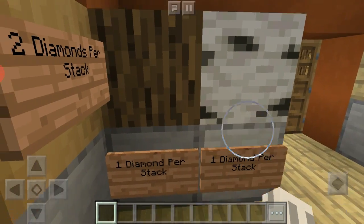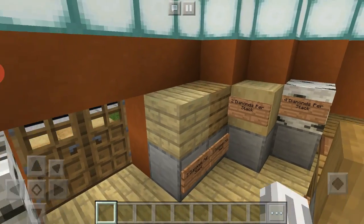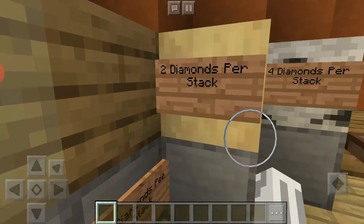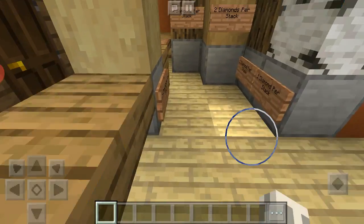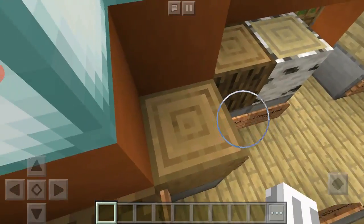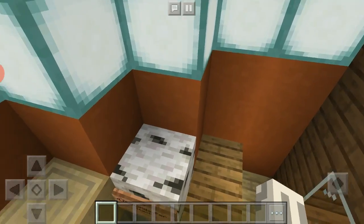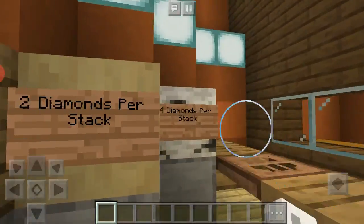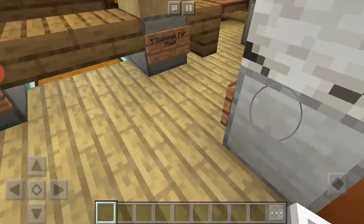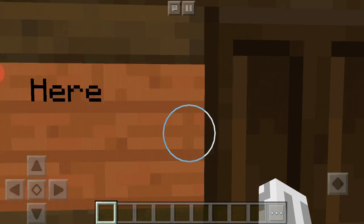Inside, there are regular logs — one diamond per stack — and planks at three diamonds per stack because you have to craft them. Stripped logs are two diamonds per stack. The big solid logs without rings are four diamonds because they use more wood to craft. The stripped versions of those are five diamonds because you have to use a lot of wood, craft them, and then strip them too — so it just takes more work. And this is where the earnings go.